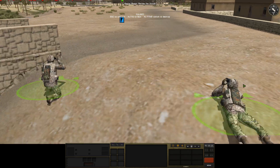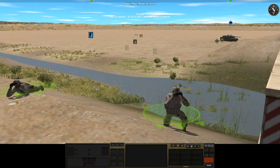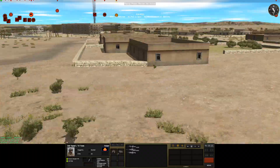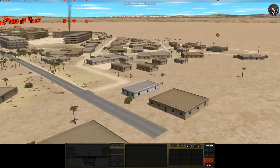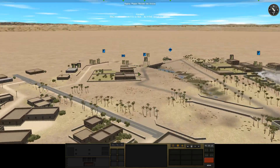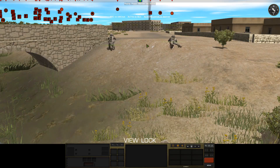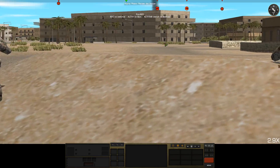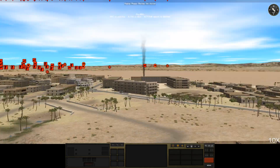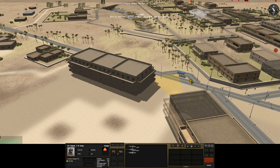Oh, look — these two guys both have radios, which means they're both important, and they've both got binoculars. That is probably an FO team. I really want to kill them. I think he's probably going to use them to call arty on this big building here at some point — that'll be interesting to see.